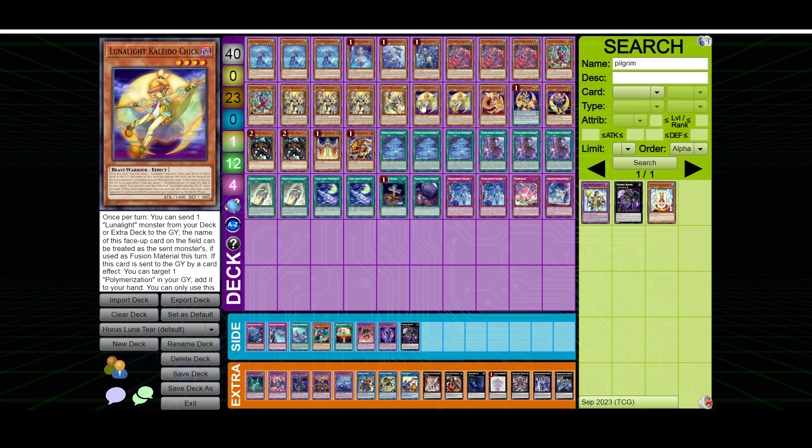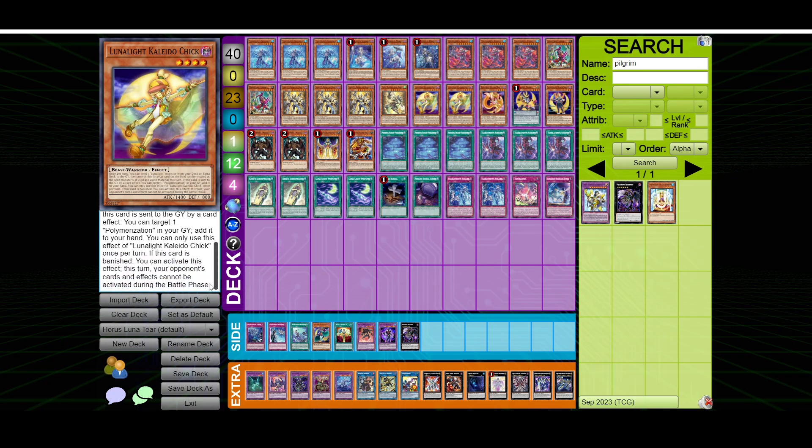We're playing 2 Kaleido Chick. This monster has an ignition effect that allows you to send a Lunalite monster from your deck or extra deck to the graveyard, and its name becomes that monster if it's used as fusion material. It also has a second effect: if it's used as fusion material and sent to the graveyard, you can target a polymerization in your graveyard and add it to your hand — though we're not playing poly so that's not important. And if this card is banished, this turn your opponent cannot activate effects during the battle phase, which could be quite useful.